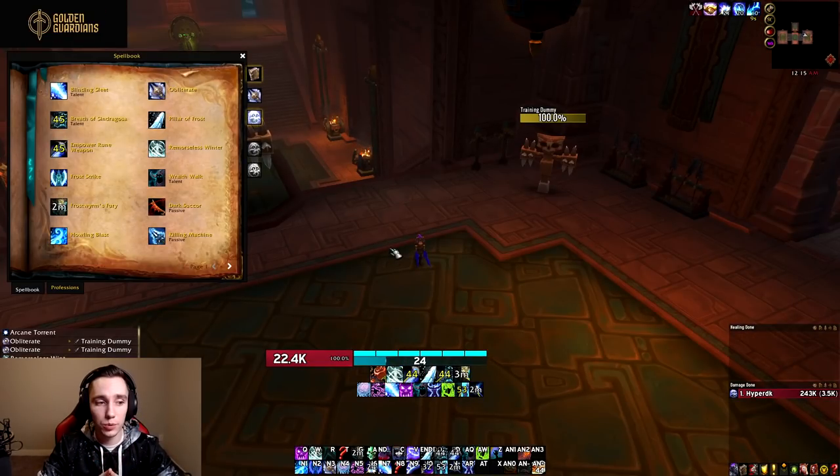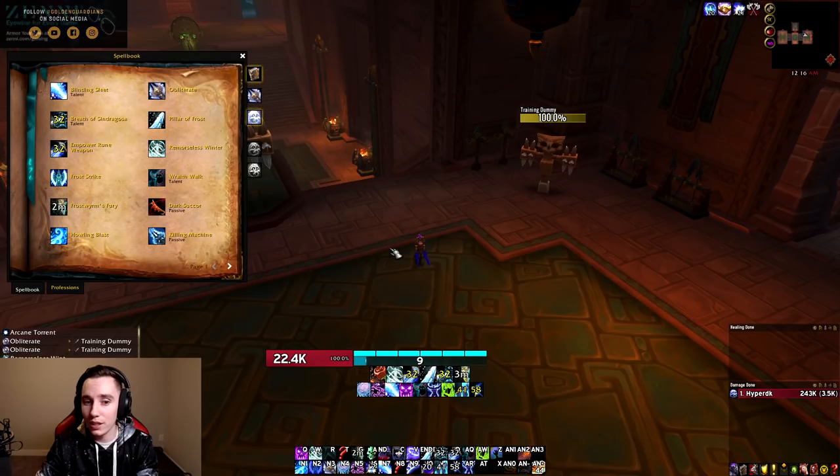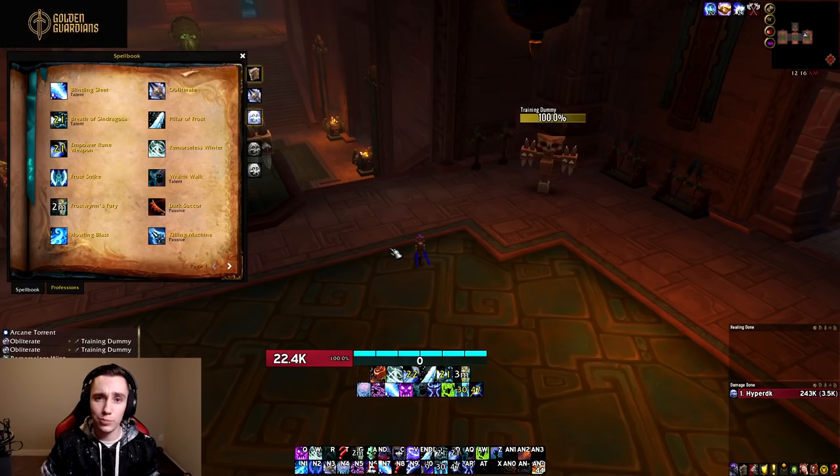For abilities we got in the pre-patch: Lichborne, Raise Dead, and Anti-Magic Zone. All three are really good. Macro Raise Dead into your offensive cooldowns. Lichborne is great — if you're doing a lot of damage you'll be leeching for quite a bit. Anti-Magic Zone is really good for raid defensive value in the pre-patch. Nothing hits hard enough that you absolutely need it, but get used to having it on your bars and actually pressing it.